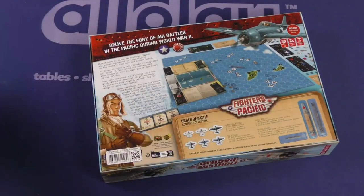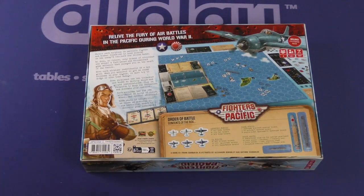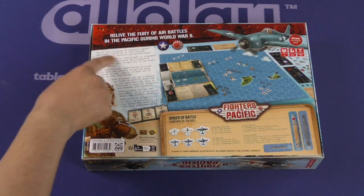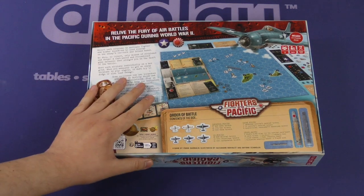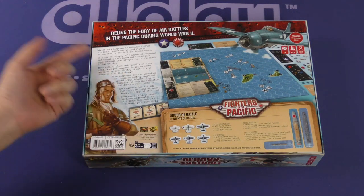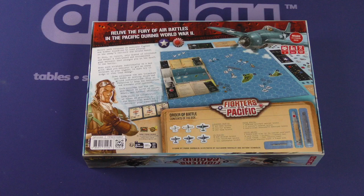So what do we got here? We got Zeros versus Wildcats, Dauntless, and Devastators. You direct airplanes — multiple fighter and bomber squadrons — to launch elite attacks on the enemy's carriers and island bases. No dice, no rulers. Just hexes. Move each airplane individually on the grid. Some have torpedoes and bombs to destroy the ships. Each airplane has its own attributes in terms of speed, armor, and special abilities. Each piece is illustrated as close as possible to its historic model to maximize immersion.